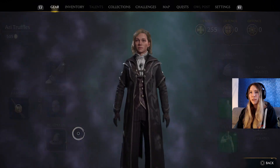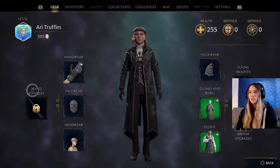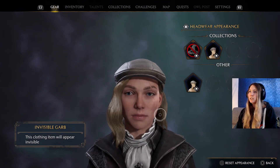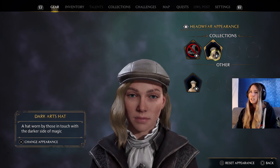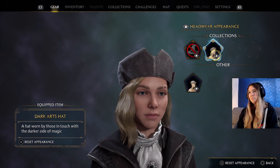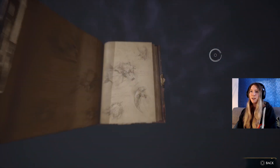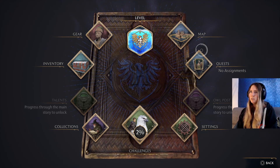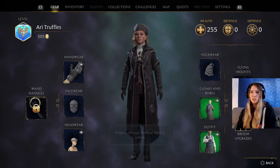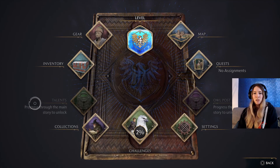I took off my hat, but let me just put this back on to see what the... I don't actually know if I could have done the change appearance inside. Did I get another hat? Is that a dark arts hat? I don't really kind of like it. I'm dark artsy. How do I change my wand appearance? Is that in gear? I haven't unlocked it yet — 'Progress the domain story to unlock.'